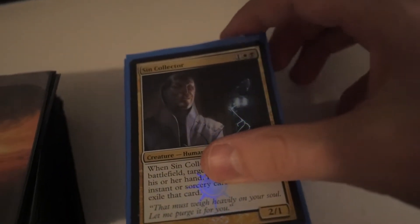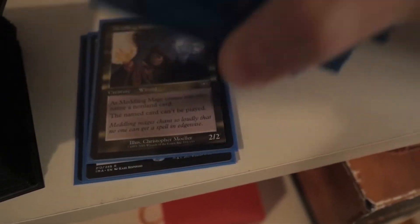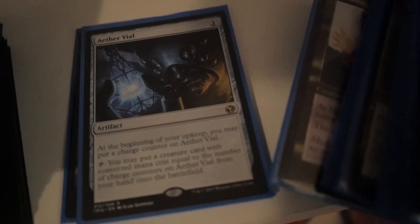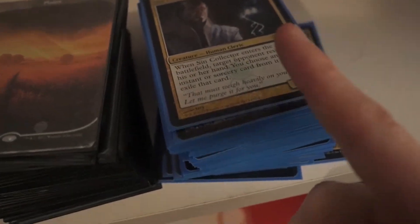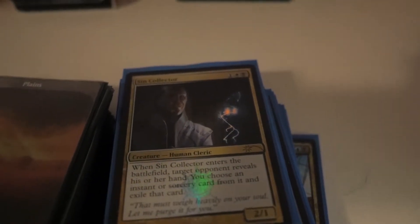This is my Humans deck. I've got a foil Sin Collector, Unclaimed Territory, Mantis Rider. I have the OG Meddling Mage and my Aether Vials are from the Iconic Masters set — nothing too crazy, very standard. I actually don't enjoy playing Humans that much. It's a good deck, but I get more enjoyment out of other decks when I play modern.